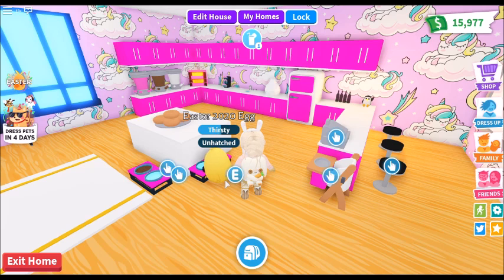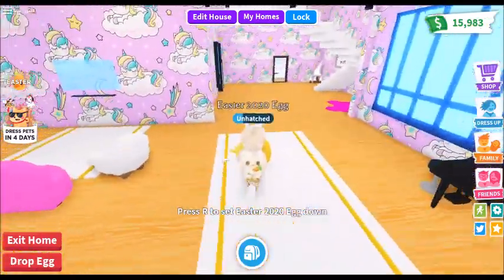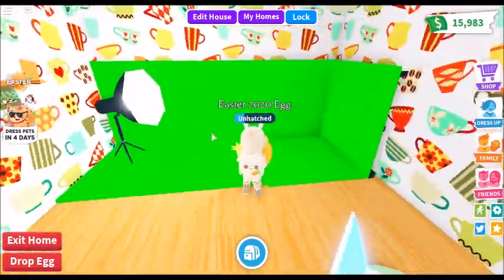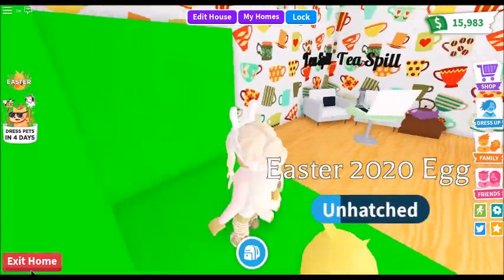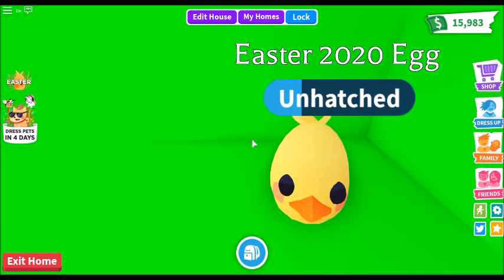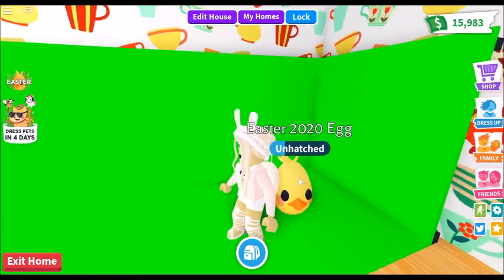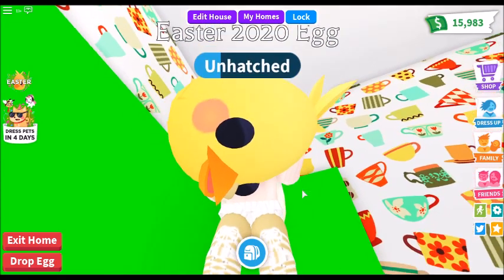After we feed our egg we're going to take it upstairs to my green screen so I can get a cute screenshot of it — this is kind of a little behind-the-scenes sneak peek of what I do for my thumbnail. All I do is come upstairs — the furniture disappeared because I sold it — and I just drop the egg and align it, then screenshot it. Also, have you noticed that whenever there's a face or a design on the front of the egg, when you hold it you always hold it upside down?